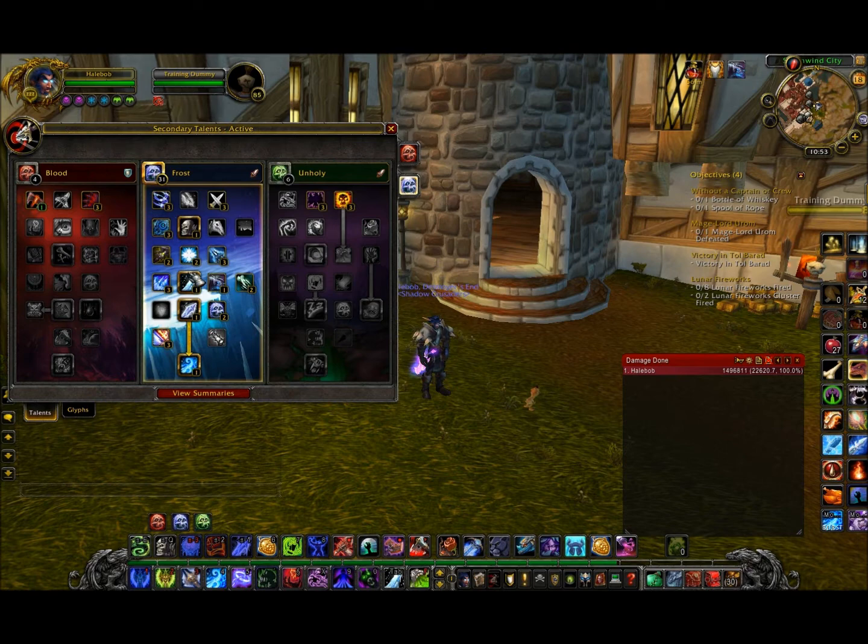Pillar of Frost is your strongest cooldown in PvE and PvP — it increases your strength by 20%. Improved Icy Talons increases melee attack speed of all party and raid members within 100 yards by 10%, and your own attack speed by 5%, so that's really nice.